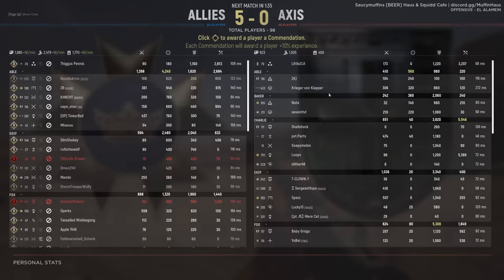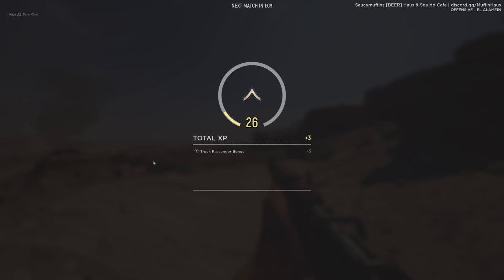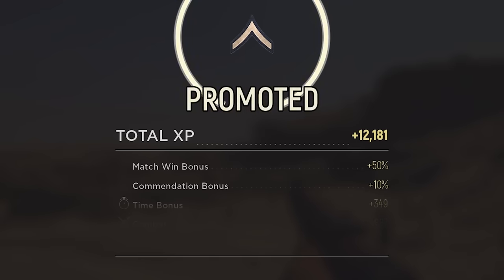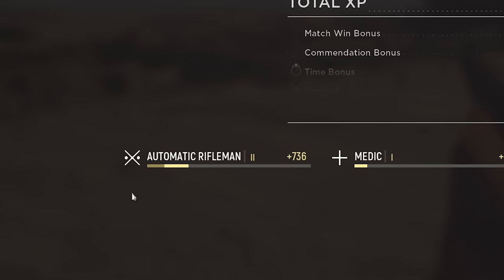Victory! Be the highest scoring squad mate at the end of the match. Of course I am. How do you even get score? I'm missing my XP breakdown — truck passenger bonus: plus 3. Truck driving: plus 90. Revived — I get points for being revived? Enemies killed: 231. Offensive time: 620. Supportive: 1,580. Defense: 2,400. Offense: 2,940. Combat: 887. Time bonus: 349. 10% commendation bonus. Match win: 50%. Promoted: 15,000 XP. Automatic riflemen up by almost nothing. Great.